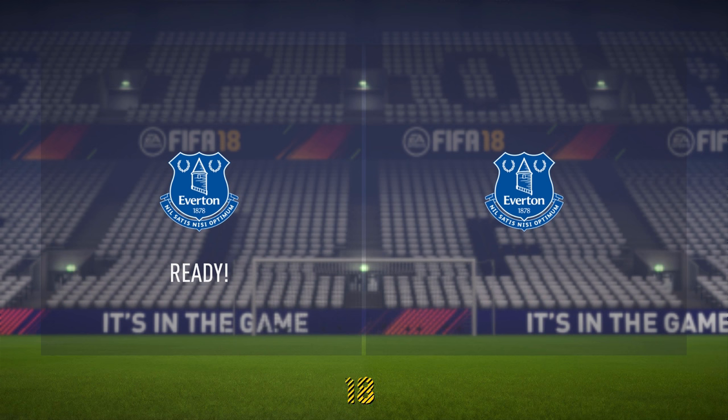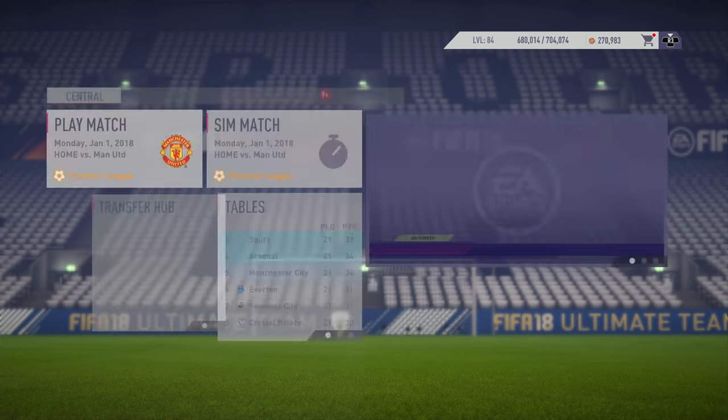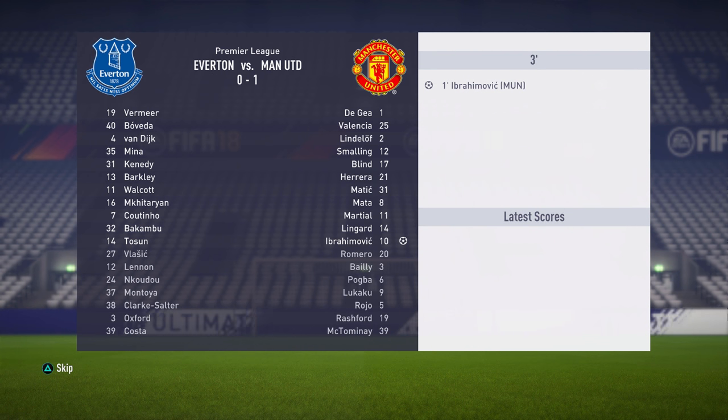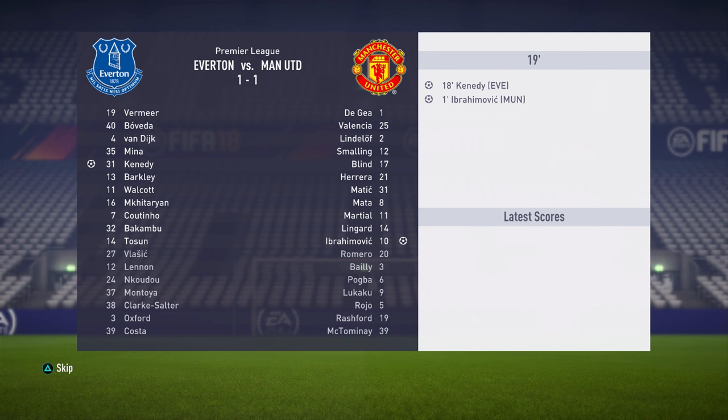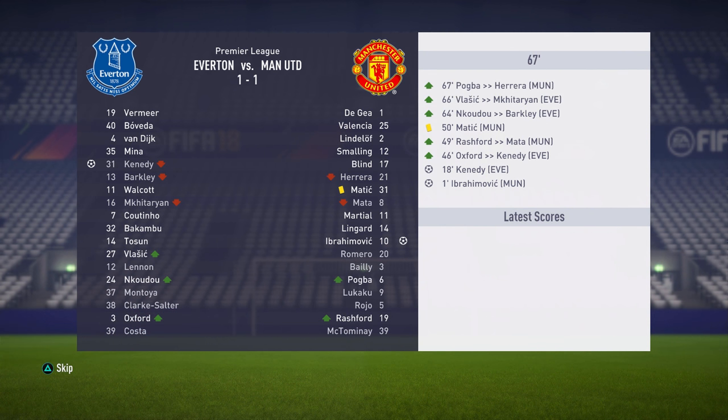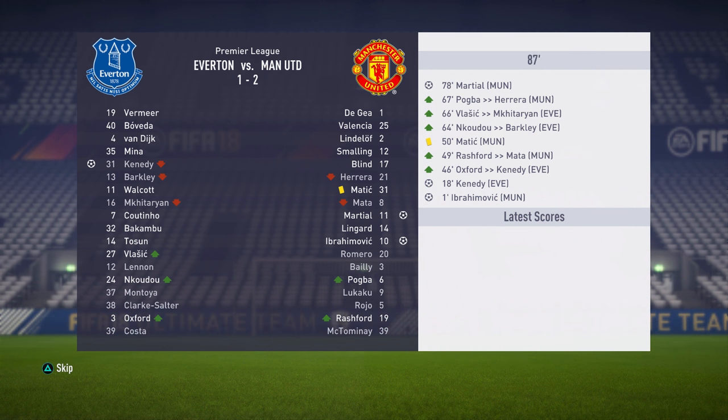Simming the game against United — Ibrahimovic scores in the first minute, which doesn't bode well. Kennedy does score for us in the 18th minute to make it 1-1, just like the first game of the season. But Martial scores in the 78th minute and United win 2-1. We'll sim through to the last game of the season and see what happens.